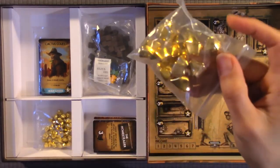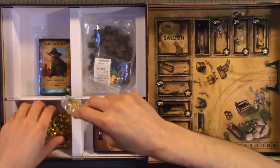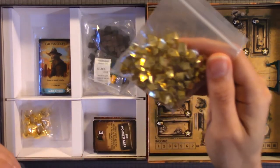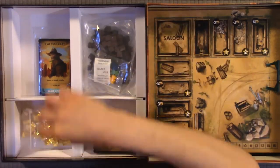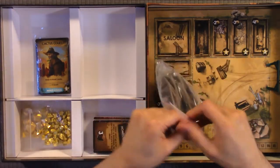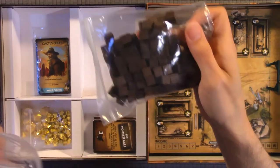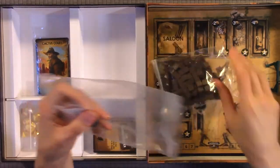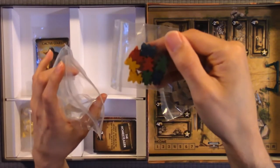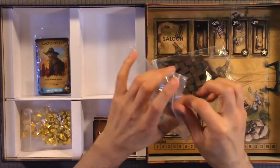Here we have what looks like gold pieces, and these feel more like just wood with a coating. We have a whole bunch of wood blocks, and then we have meeples in all different colors — two yellow, two red, two blue, and two green.